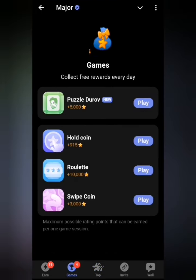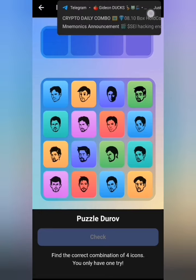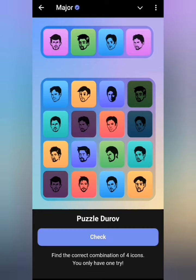As usual, we want to unlock our puzzle draw for today. Our arrangement for today is 13, 4, 8, and 6. So let's just go through it one after the other: we have 13, we have 4, we have 8, and we have 6.